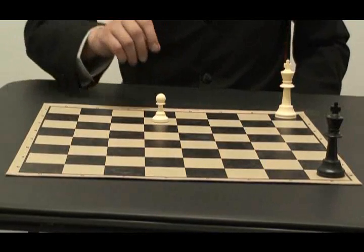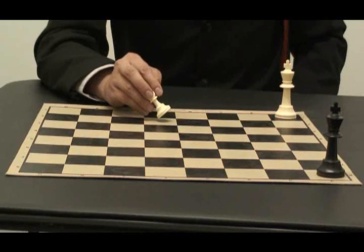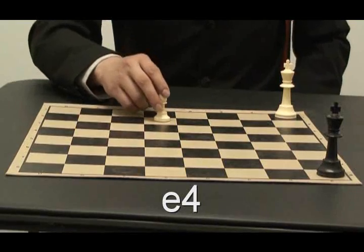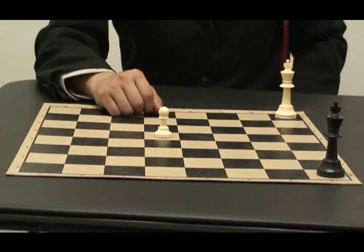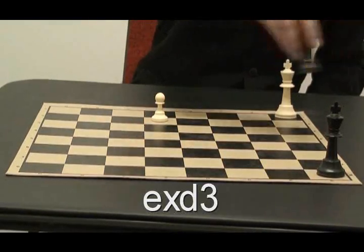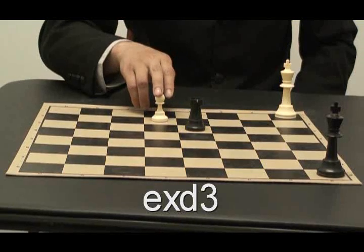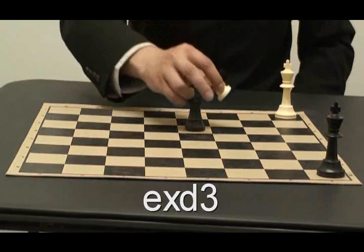The first thing I want to show you is this pawn. In the first video, I told you about this guy — he can do a double jump. To write down this move is just E4, and that's all you have to do. Now if there was another piece for you to capture, like this rook, this would be E takes D3.